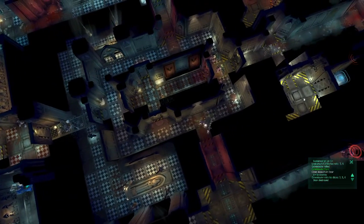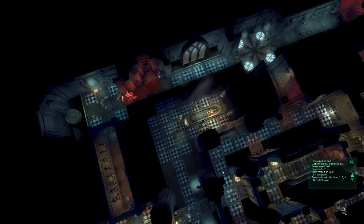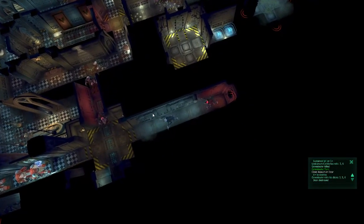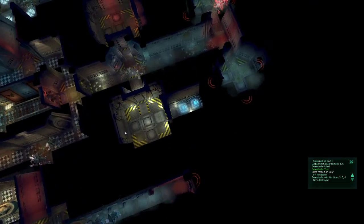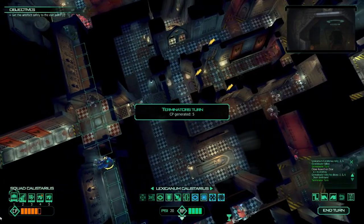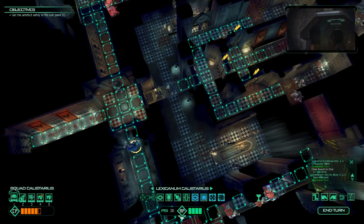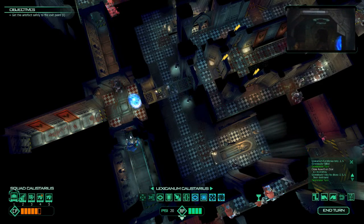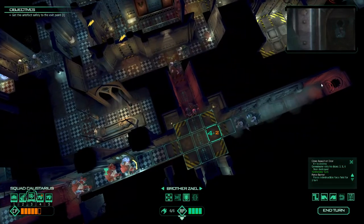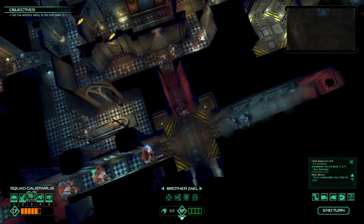Obstruction removed. They're trying to funnel in, but they're going to funnel themselves into us either way. As long as we stay outside of the middle zone, we should be good for now. We do have a little problem near the rear. I'll use the force barrier on the door. I could do an overwatch, but that would slow us down. I'll get the flamer to move up and use it twice to burn through all of these.